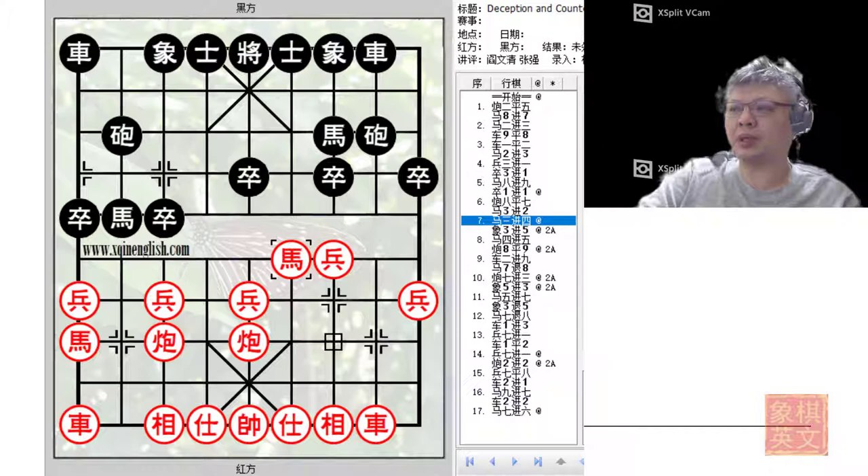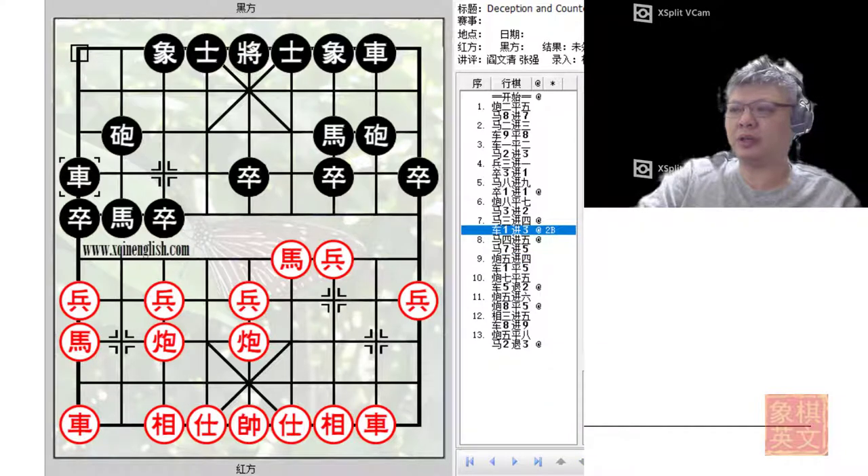Going to the league game, there were two main variations discussed for this position: the first would be e3+5, and the second would be r1+3.